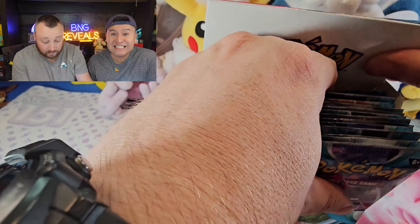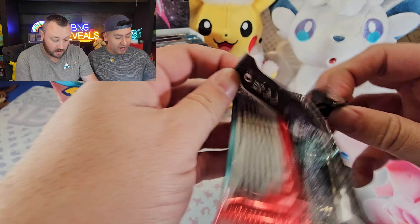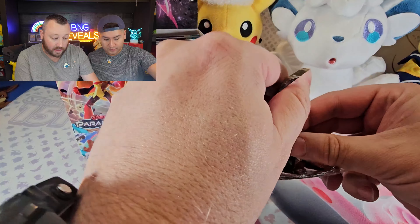We've got the booster box set up. Let's just go pack by pack — I grab one, you grab one, and let's see what we get. First up we have an Iron Valiant cover. The cover art is really great. Iron Valiant is actually one of my favorite Paradox Pokémon. I was playing Scarlet so I got all the ancient types, and you were playing Violet so you've got those.